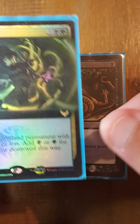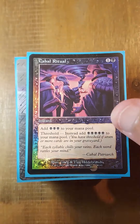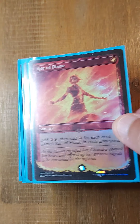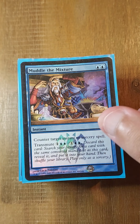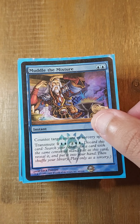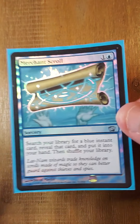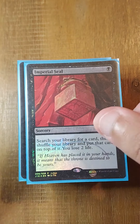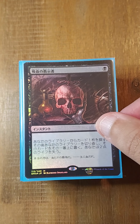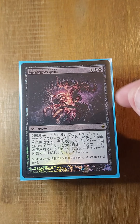Then we move on to our ritual package, starting with Culling Ritual, Dark Ritual, Cabal Ritual, Rite of Filth, Rite of Flame, and Jeska's Will. Then we have our tutor package: Muddle the Mixture — which is a tutor more than a counter — Merchant Scroll, Gamble, Imperial Seal, Demonic Tutor, Vampiric Tutor, Mystical Tutor, and Praetor's Grasp, because I will do things with your cards better than you can.